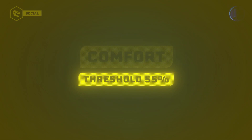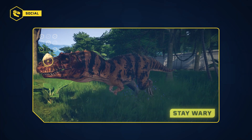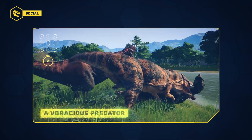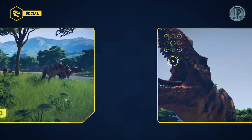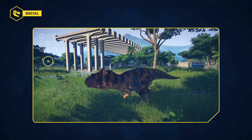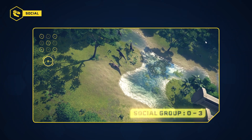It is a predator of average size, particularly aggressive and voracious. Its stress level is low but should not be underestimated. Small herbivores are its favorite prey, but it can also attack larger animals. After the Spinoraptor, it is the most sociable medium-sized carnivore, and can live alone or in groups of up to 3 individuals.